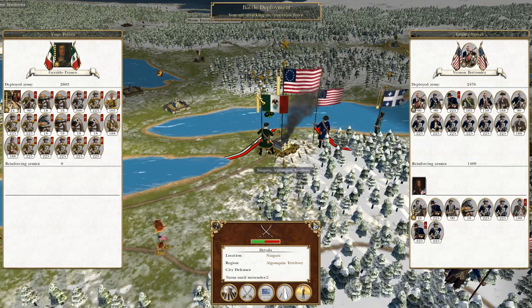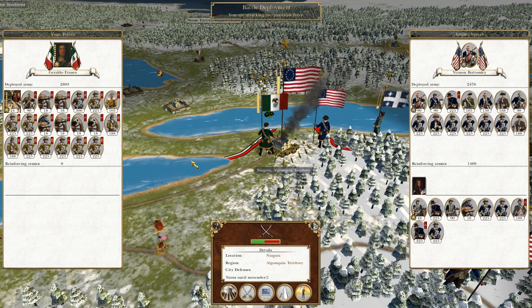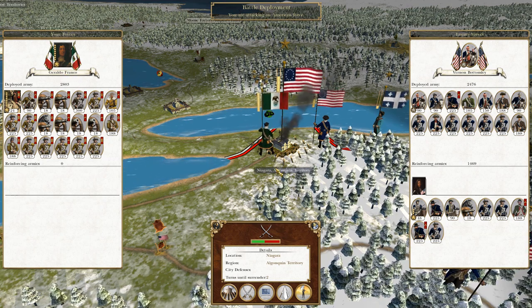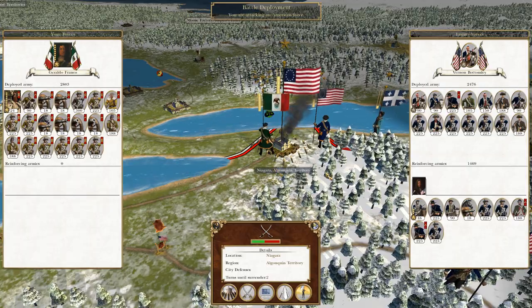What's up guys? This is the Rufferman and I am back bringing you to the next episode of my Empire: Total War Let's Play as Mexico. To pick up where we left off, under my General Generaldo Franco, we continue our push against the United States and we are attacking the region of Niagara.